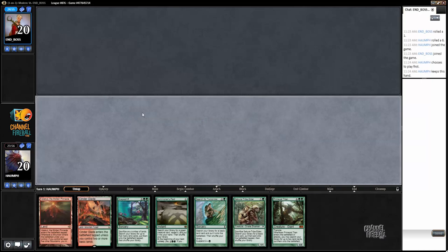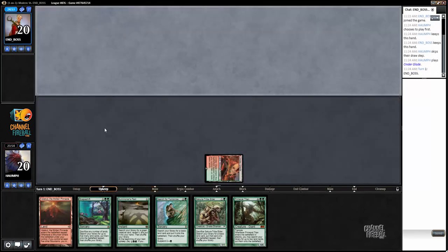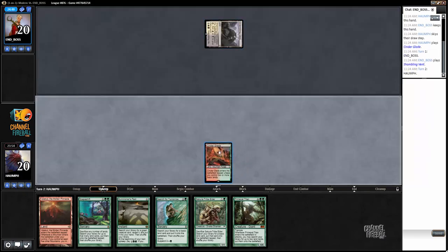It's kind of slow, but we can go turn one Cinderglade, turn two suspend Valakut into Scapeshift Tribuilder. It's still something. I would guess that Shambling Vent means we're facing some kind of control deck.